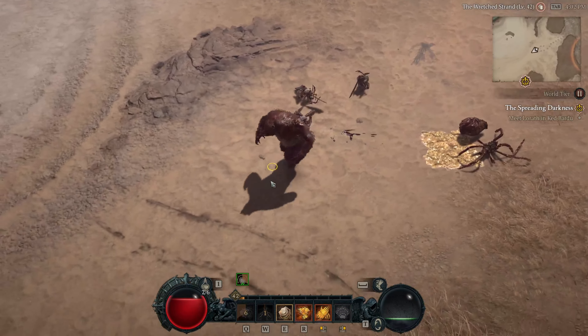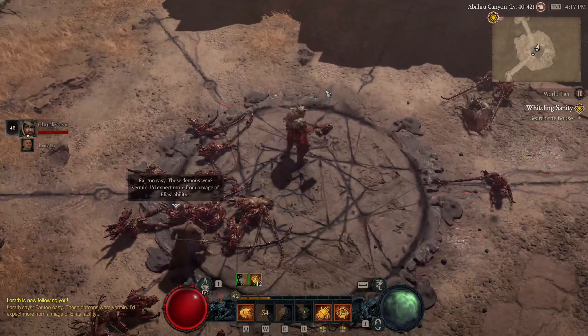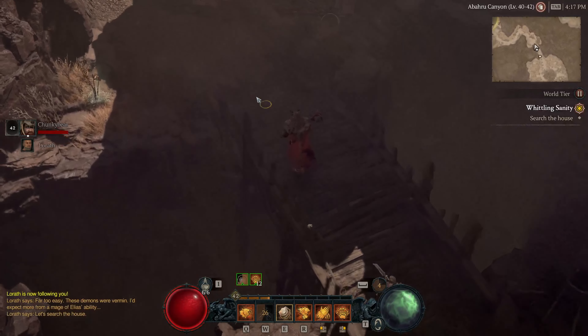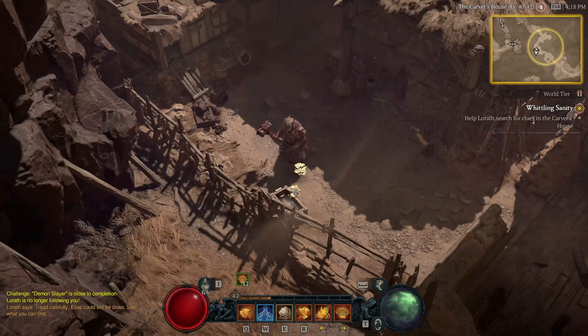I must wait a moment. Whoa — big guy! He just tends to stand still and do nothing — he's kind of buggy, really annoying. Far too easy — these demons were vermin. Elias's ability, hmm. Let's search the house. Maybe he just left. Let's see what we have here — nothing. Try carefully, Elias could still be close. See what you can find.